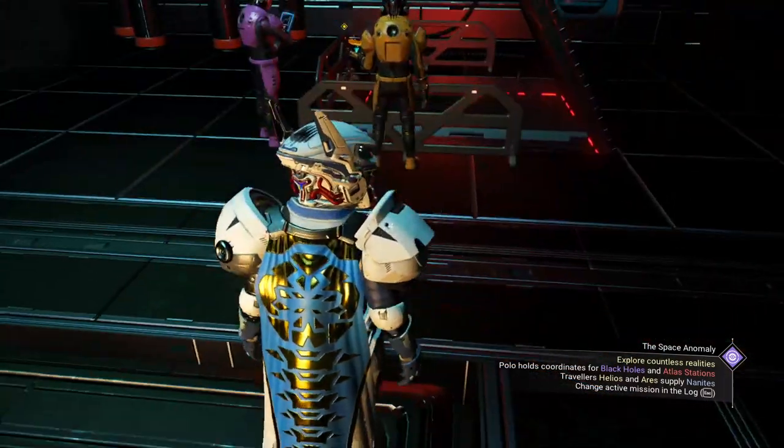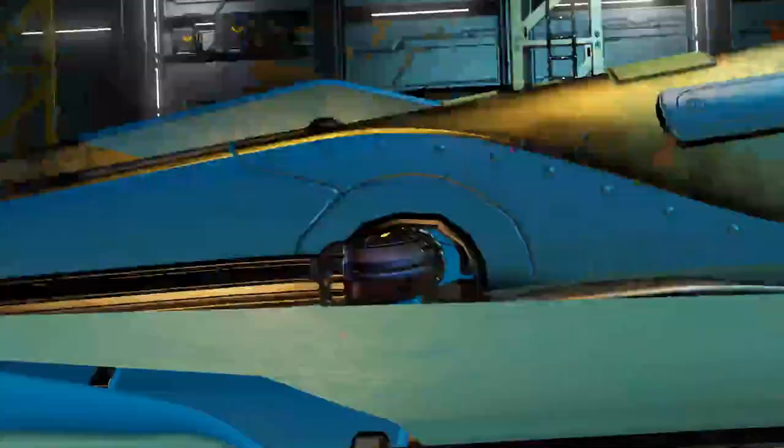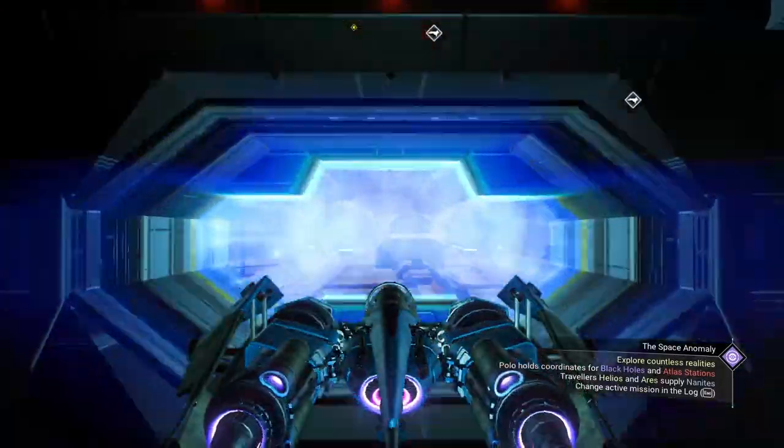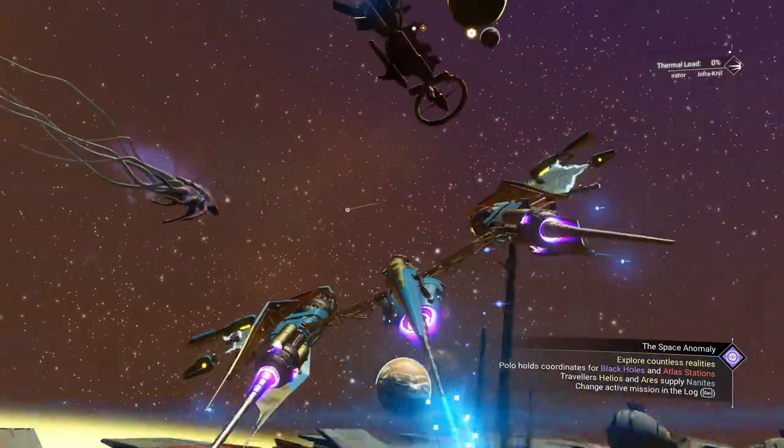I'm also rocking the older cape here, and I understand the other one's been unlocked so I want to go ahead and check that out too while we're at it. So let's go ahead and jump in the ship, get out of the freighter and head off to said anomaly.